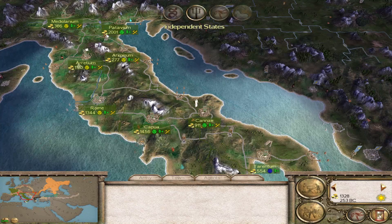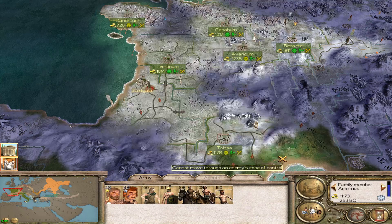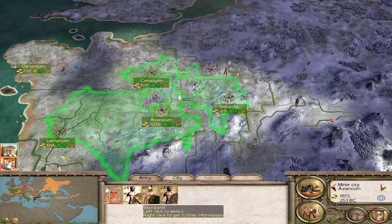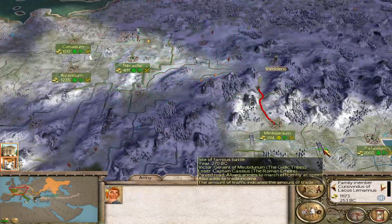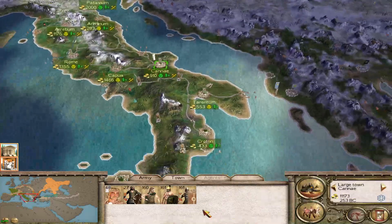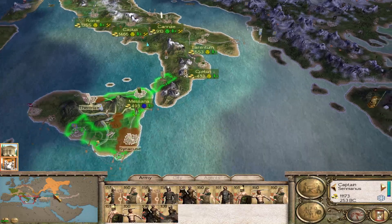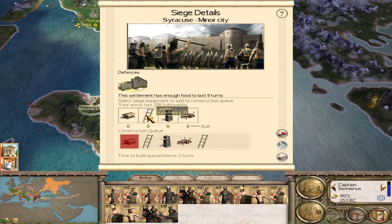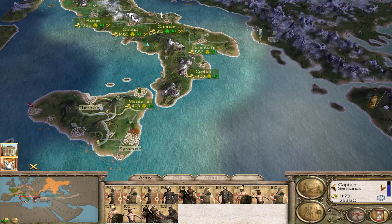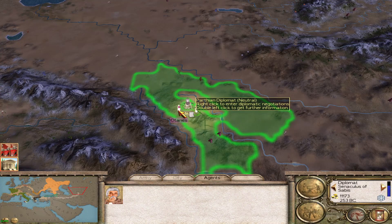Let's get through another turn. We've got an extra general coming into Italy, so maybe he can lead the forces in Sicily. They've completely pulled back — we're going to go after them. There they are, the Britons have shown up. We're going to send some more units back to discourage them from coming after us. We've got Syracuse under siege, and that has something like 7,300 people, but they're not that powerful. There should be a settlement right about here — there it is — because we know that from our Bactrian campaign.